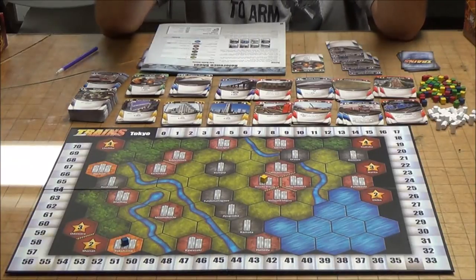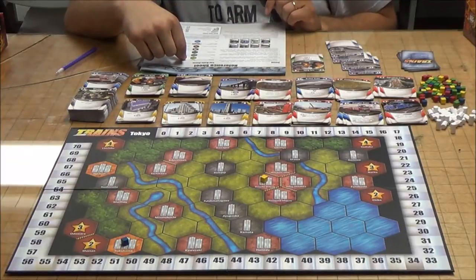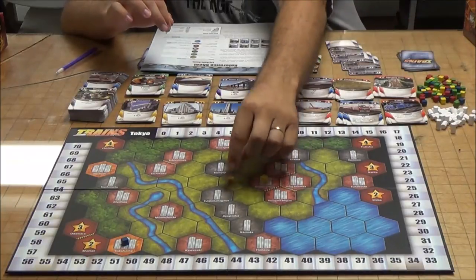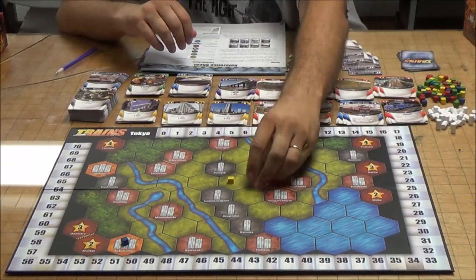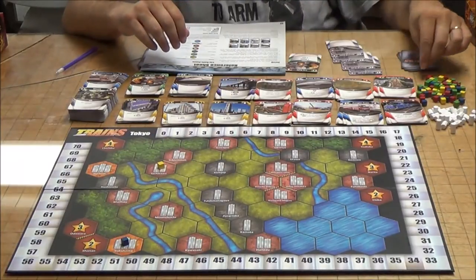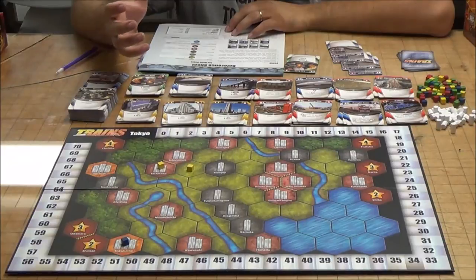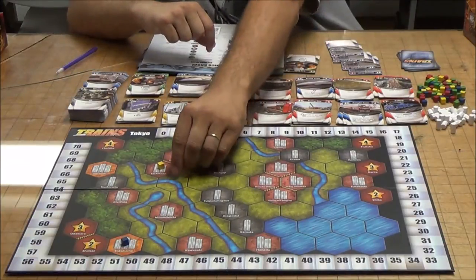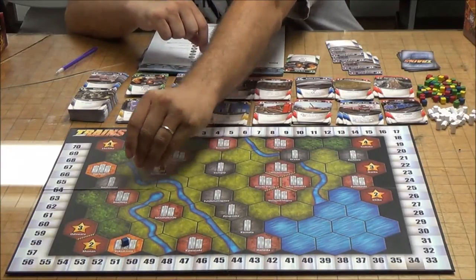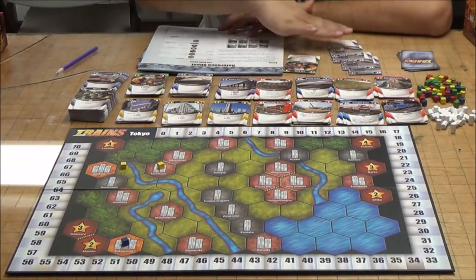To give you some ideas of the costs: a regular field costs nothing — zero cost, so you can lay rail there for free. Building into a river costs an additional one, so that's one gold plus the rail card. Building into a mountain — the darker green wooded-looking areas — costs an additional two.